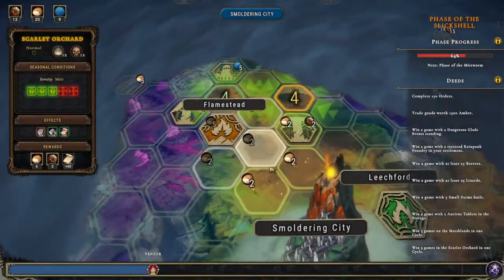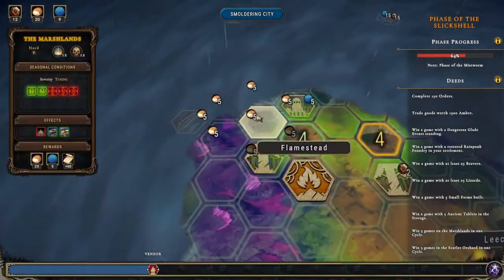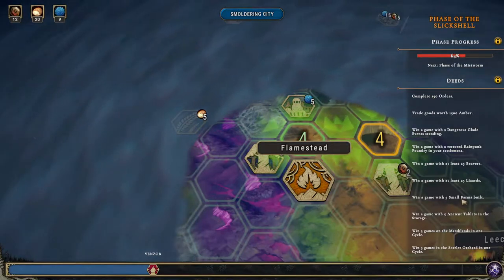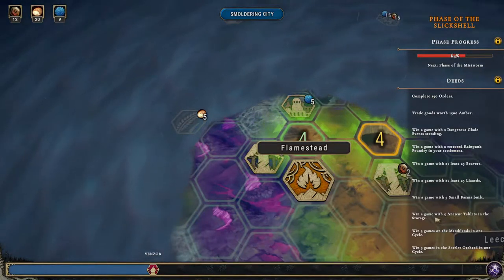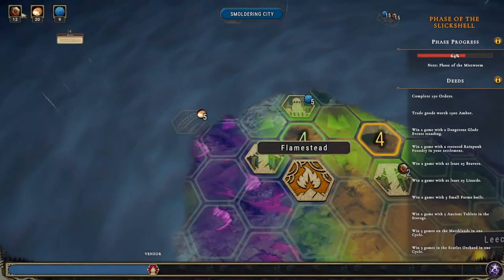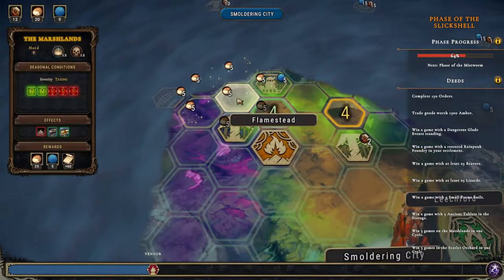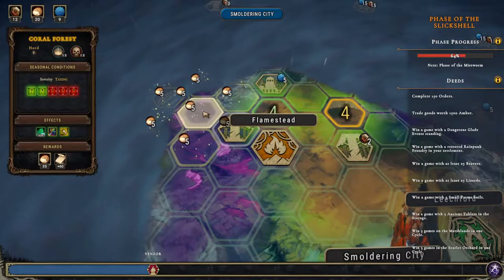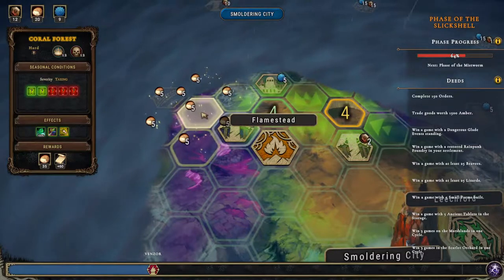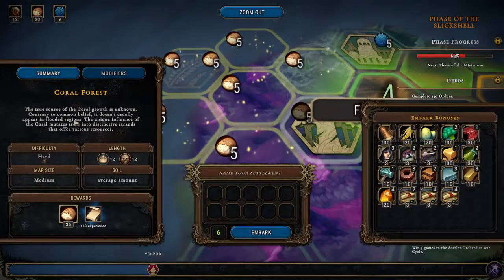Welcome back folks. We won in the last one without completing any orders, which was really cool. Now we want to do all of these small farms. We need food stockpiles, so here we get 25 — or was it here we want to go? It's here, where we get 35. Yeah, this is where we want to go.